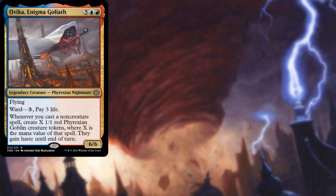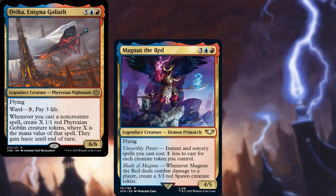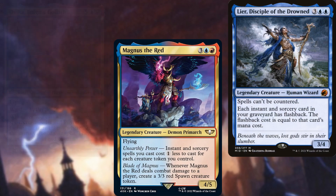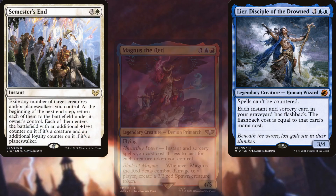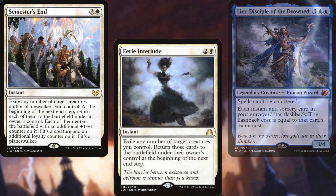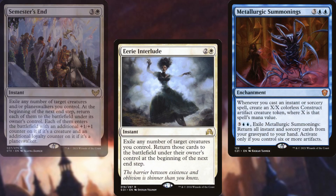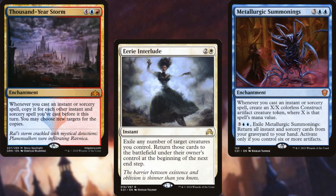Ovika Enigma Goliath gives us a bunch of blockers. Magnus the Red pairs very well with what our commander is trying to do. Leer Disciple of the Drowned is another stacks piece. Semester's End and Eerie Interlude protect our commander. Metallurgic Summonings is an optional win condition, and finally Thousand Year Storm serves to help close out games.